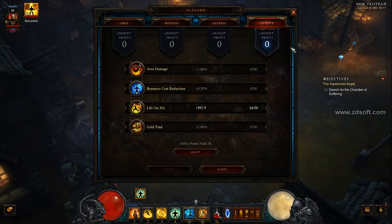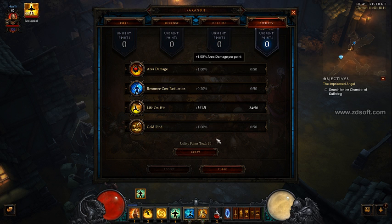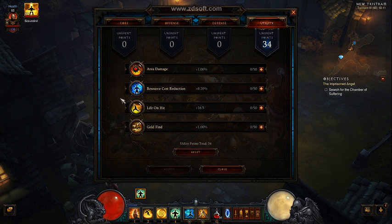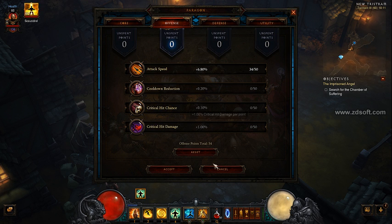The good thing about these points is that you can reset them whenever you want, so they're not permanent. Don't worry — you just press reset. I'm going to pick life on hit, all of it, all in. For offensive, I'm going to spend it all in attack speed.